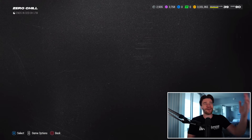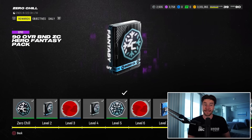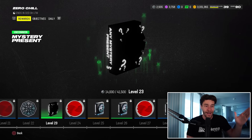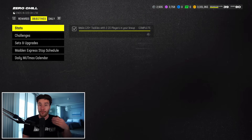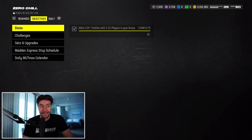Next up, let's talk about Field Pass. Field Pass is another way of getting free presents in this game. When we go to the Zero Chill Field Pass and the rewards tab, you'll see at tier seven a free simple mystery present, and as we keep scrolling at level 20 a mystery present, and then another mystery present a little further on. I made a video talking about how to level up this Field Pass a couple of days ago, so I'm not going to go in depth into that today.